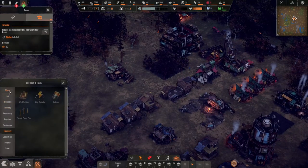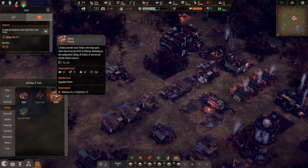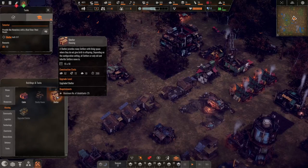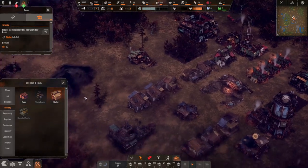We ought to build a shelter to be able to provide other inhabitants with a roof over their heads too. So the shelters are just housing people and the cabins are producing people.